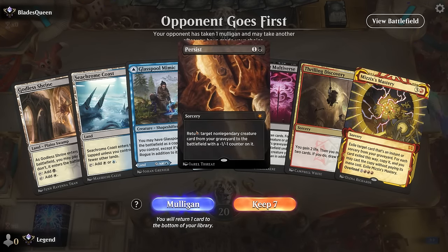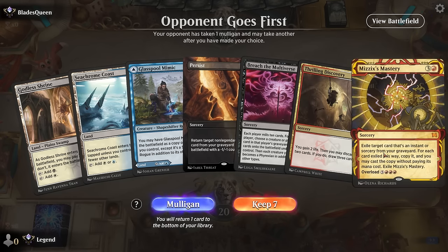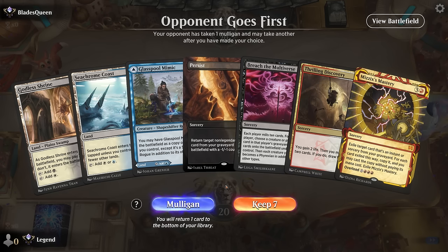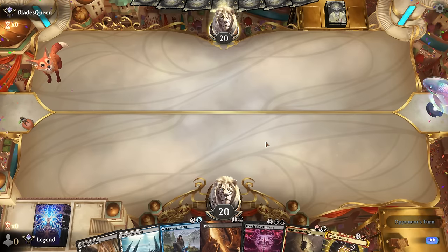On to game two. We're on the draw. We have Persist but no creature to really go with it. If we find red mana, Discovery can discard Breach and then Mastery on turn four can cast Breach. We do need to find red mana for that to work, so this one has potential but could be a disaster if we don't find it or some other way to put a creature in the graveyard for Persist. Still, we try it.